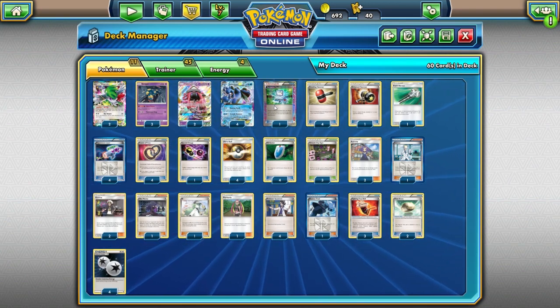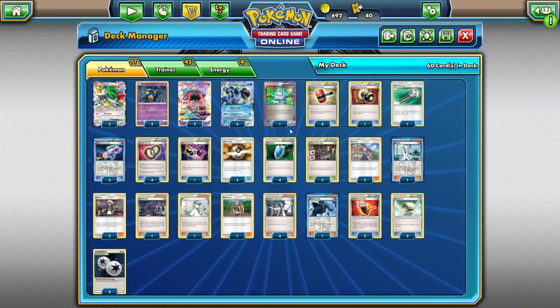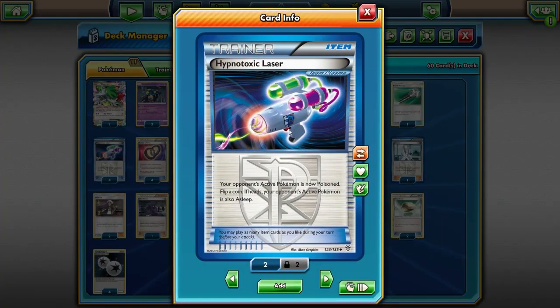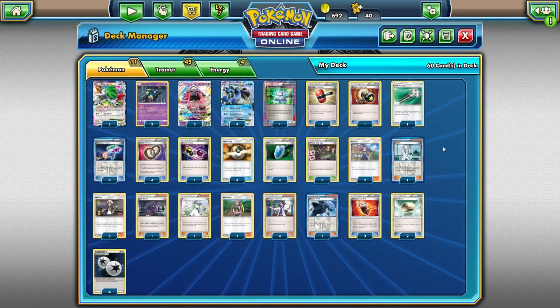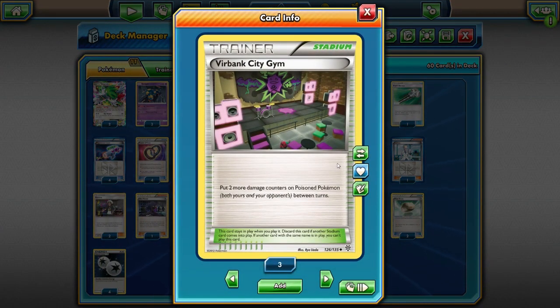Quaking Punch is pretty disruptive in itself, but we have damage modifiers that bump it from 30 all the way up to like 90 or 100. First, we have the Virbank City Gym and Hypnotoxic Laser combination. Hypnotoxic Laser is a natural partner for Seismitoad — it poisons your opponent, adding that damage up quickly. It also has a 50% chance of making your opponent's active Pokémon asleep. Virbank City Gym puts two more damage counters on poisoned Pokémon between turns. So that's 30 from Quaking Punch, 10 more from Laser, and 20 more from Virbank — you're already doing 60 damage, and that damage keeps piling up.